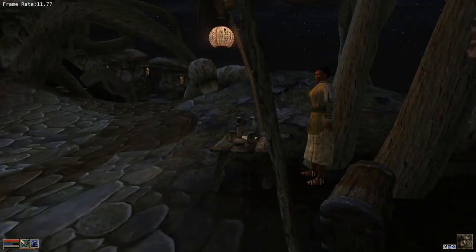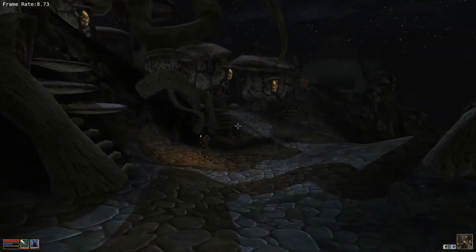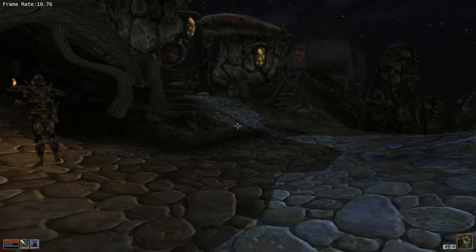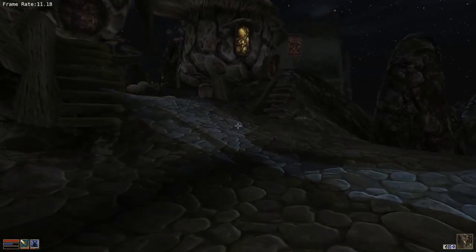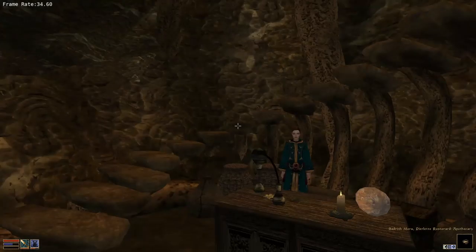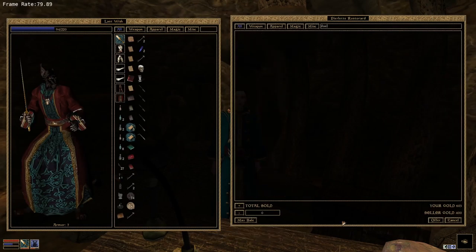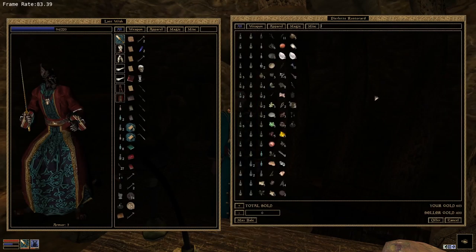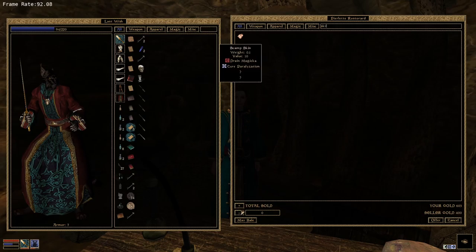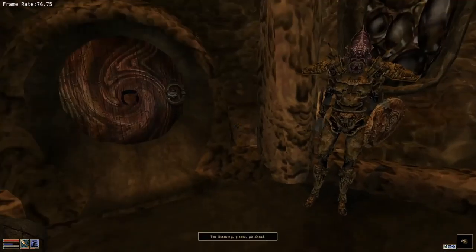I've just been notified that when I have the Tamriel Rebuild mod, once I go to the Mainland, I have like 0.5 frames per second. Luckily I'm not using that mod - that would be the way I played it way back when. Now I can search for something like 'SKI' and it says Scamp Skin, which is not what I want. I think I could try - maybe a Scamp is a Daedra pick, but I think Daedra skin is its own item in the game.